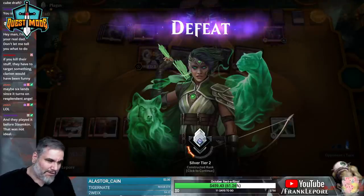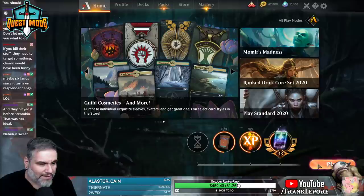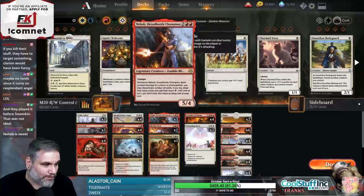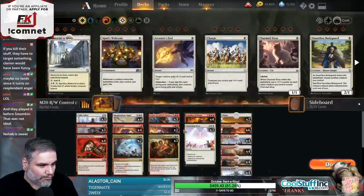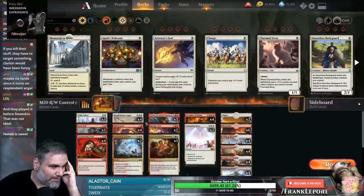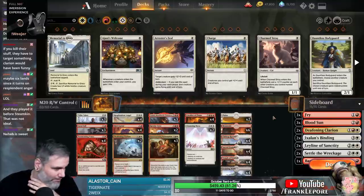Ugh, vomit. So I guess we take five here and then we're done. That's fine. Seven exactly, how nice. Settle the Wreckage. Whatever, I think we came pretty close. This deck was surprisingly fun - I had a good time. I like the number of cards we see and there's also decisions you have to make about what you discard with Neheb or Cavalier. I think Cavalier's ability was almost secondary because you don't have a great way to kill the Cavalier yourself.